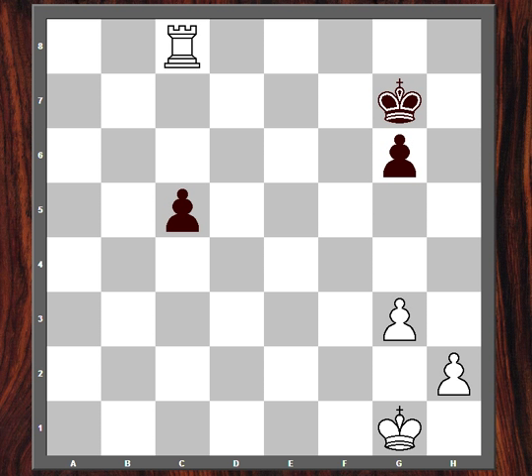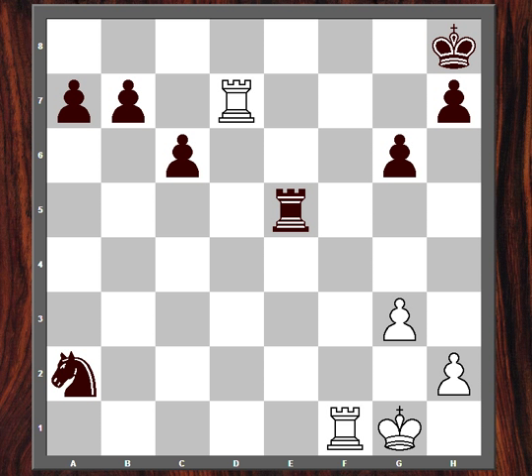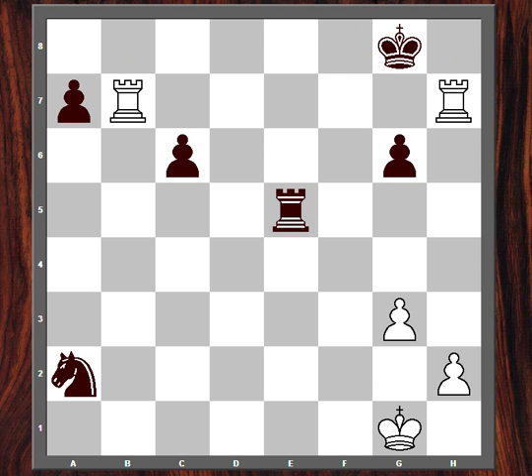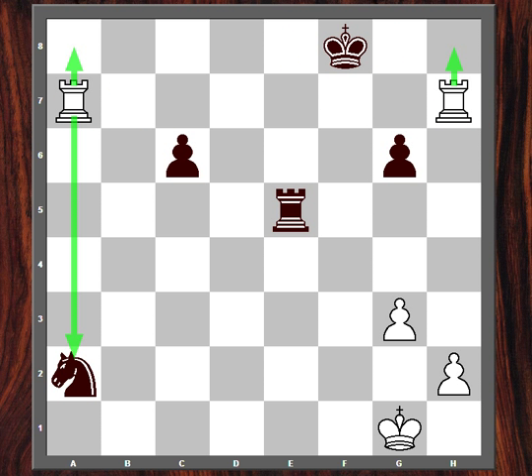I hope you learned from this lesson about the power of having two rooks on the 7th rank. Once you've played this game over again and reminded yourself of the mechanism for repeatedly threatening checkmate in order to win further material, you'll be able to use this tactic hopefully in your own games. Thank you for watching, and have a nice day.